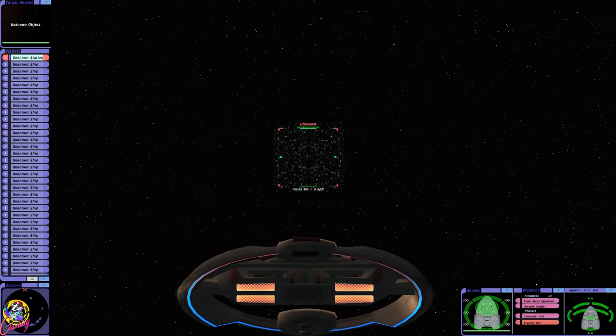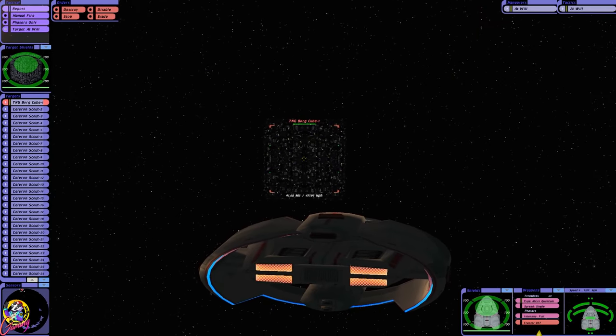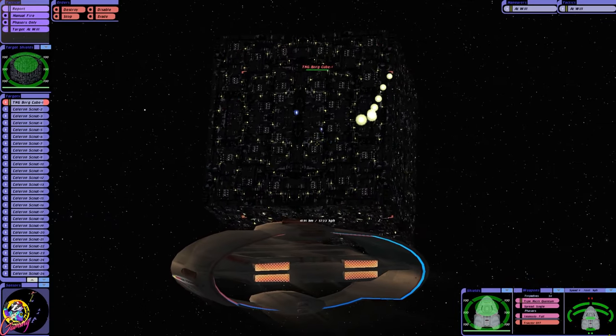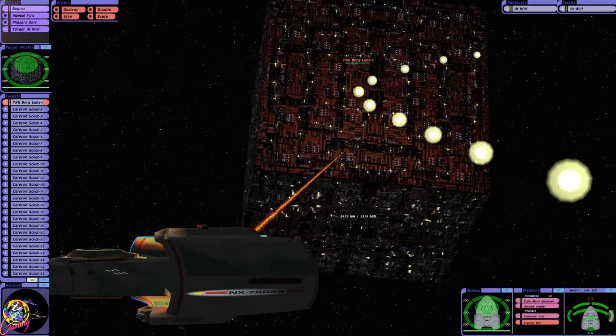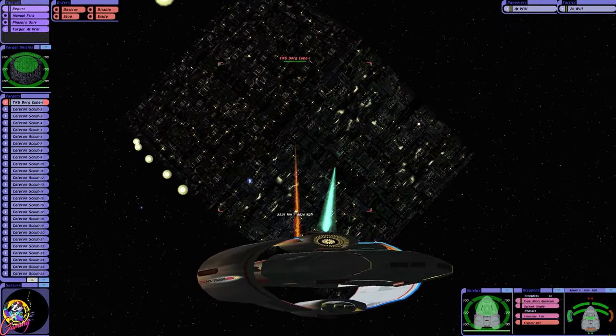This is the same Borg Cube that was at the Battle of Wolf 359. I've just remembered the Celeron, rather amusingly, has micro quantum torpedoes. That could make a difference, though we can only fire a very small number of them. And we have excellent manoeuvrability.